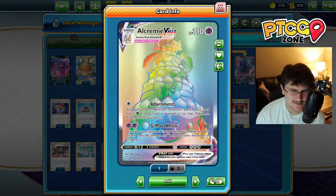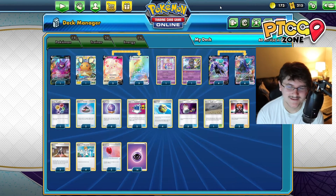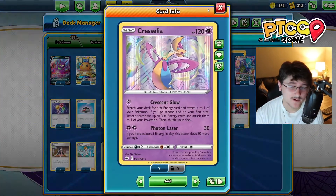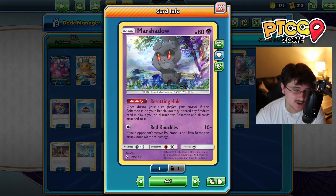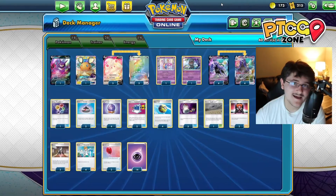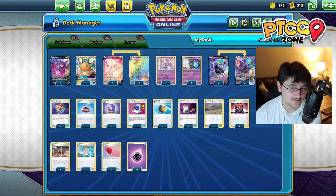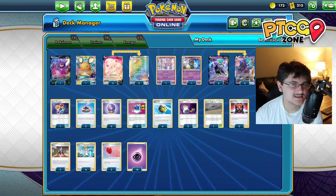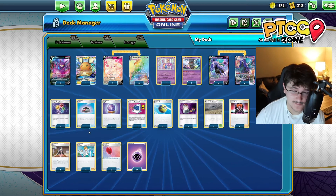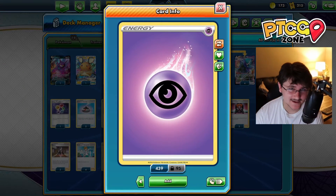Some people in Japan were playing this matchup. Andrew Mahone played it and took a look at it on his video, so I definitely wanted to add it to our mini video series. We're also running one Cresselia as another good starting option. We have a Marnie's Shadow for pesky Path to the Peak, and we're running a Chaotic Swell. We're running a 3-3 Alcremie lineup and a 4-4 Calyrex lineup — plenty of V and VMAX Pokemon — plus a Crobat and a Dedenne to draw cards.